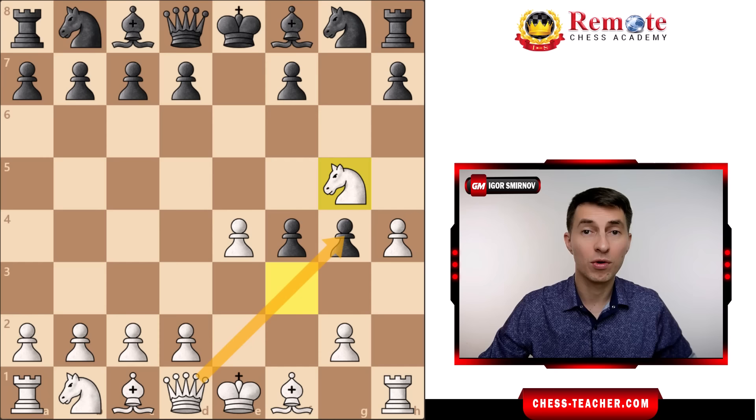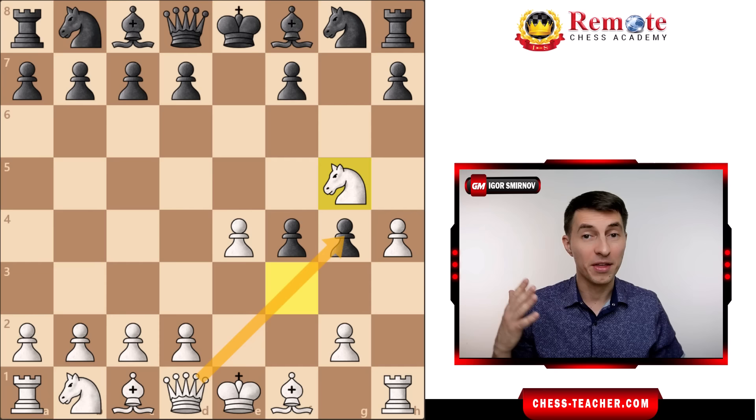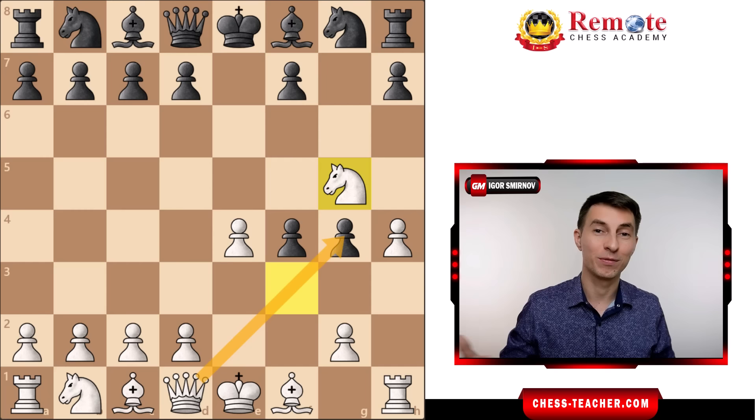By the way, the crazy thing I noticed while analyzing Morphy's games is that although they were played almost 200 years ago, they're still relevant. I checked the database, and it's crazy — Morphy's opponents play the exact same moves which are most common nowadays at the amateur level. Therefore, you're highly likely to face the exact same moves from Black if you play the King's Gambit as White.